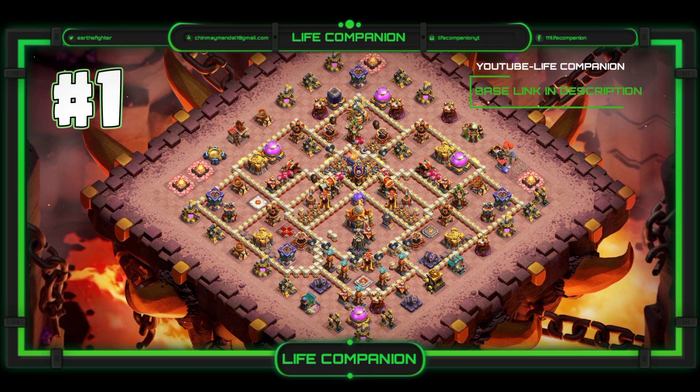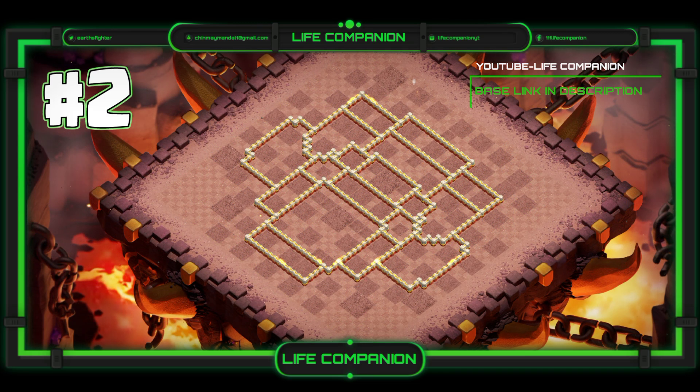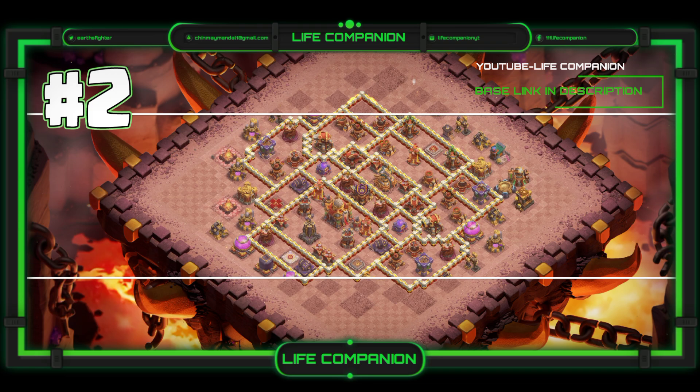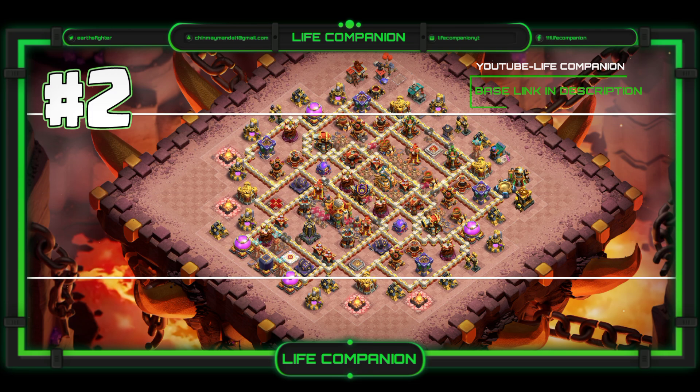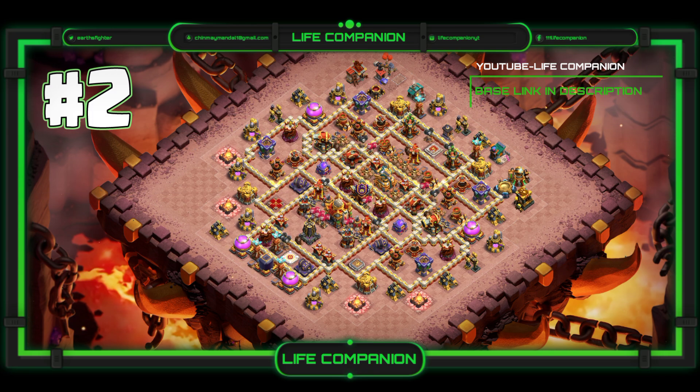Now, let's talk traps. Each of these bases is armed with meticulously placed traps to counter the most formidable attack strategies, whether it's powerful strategies like Superarcher clone attacks. These bases are battle-tested against the latest meta-troops, including Root Riders, Electro Dragon spams, and ground tactics like Queen Charges.